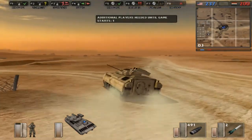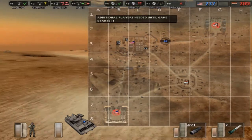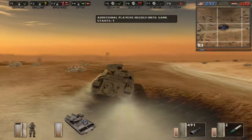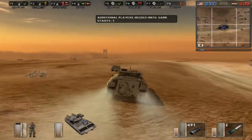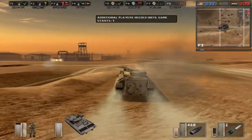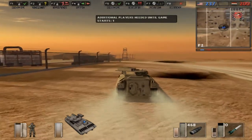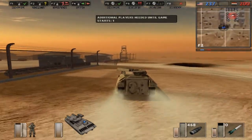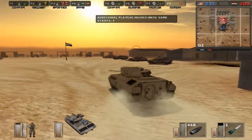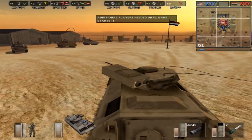I don't think there are aircraft on this map. It's basically a tank warfare map. I don't see any air vehicles there. I think it's a symmetrical map, so both teams get the same kind of gear. Let's try a different map and see if we crash.